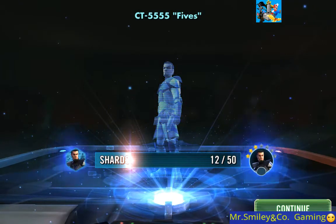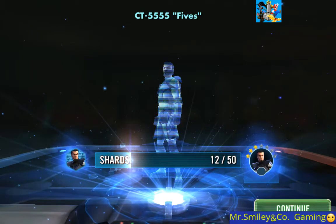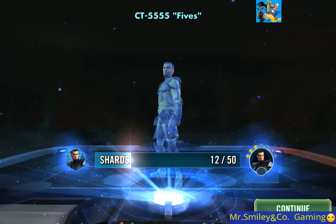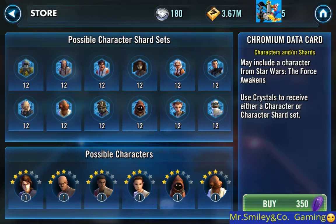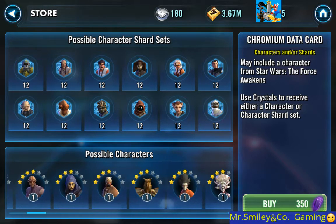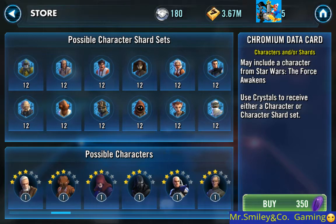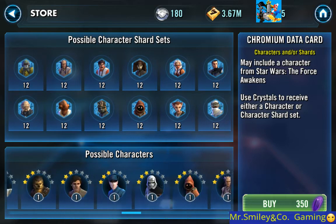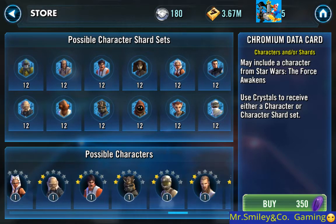Let's go ahead, get the first card - crossing our fingers for a character. No... well, I guess that's not too bad. Fives - that's okay, Fives is a good character. I just like Fives from the Clone Wars. So the first one we got shards, not what we're looking for. We're looking for those characters. If I don't get a character I'll be disappointed.